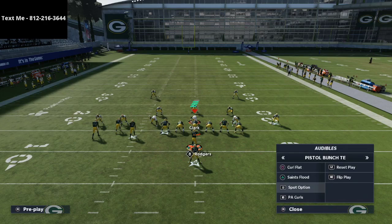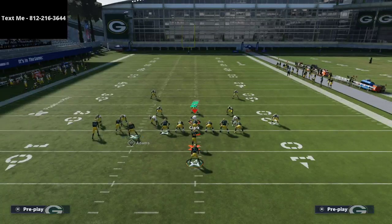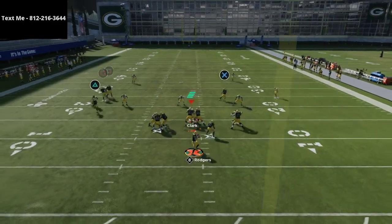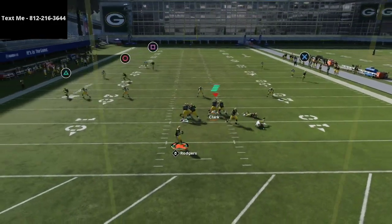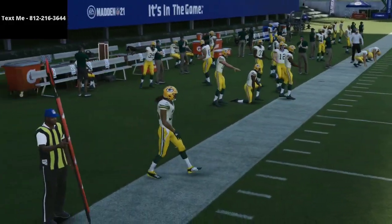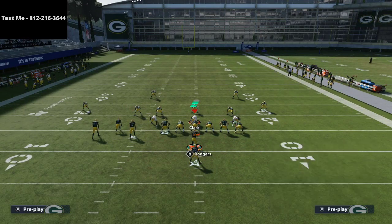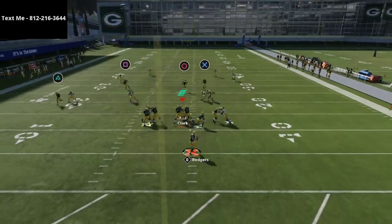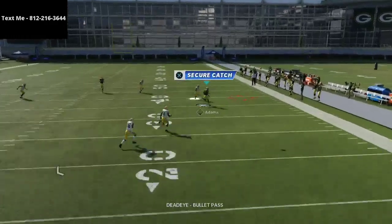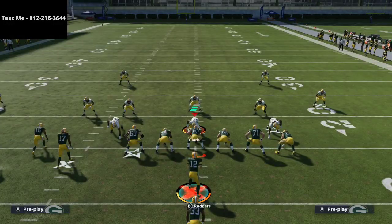Cover two Mabel coverage would probably give this Saints Flood play the most trouble. When you motion him outside, he becomes the outside receiver in the bunch - see how he just sits underneath the zone drops, those are 25-yard flats. If they don't have zone drops set, you can go to something like curl flat and run the slot post, which has probably been one of the best routes in Madden 21 - it gets basically open against everything.